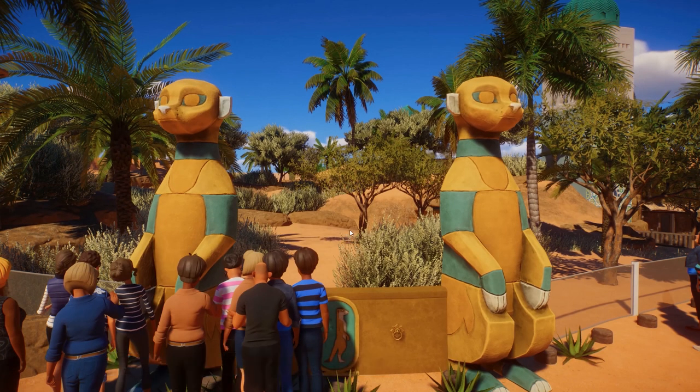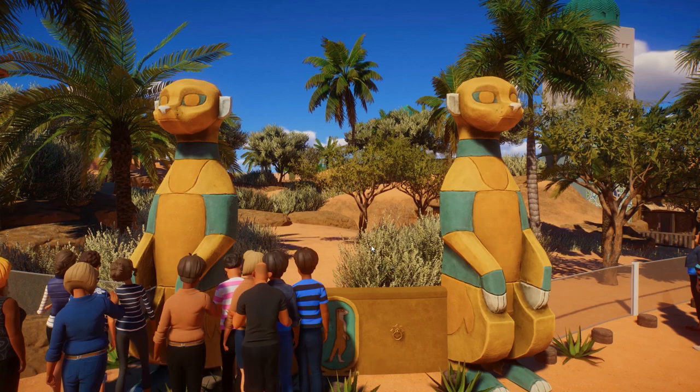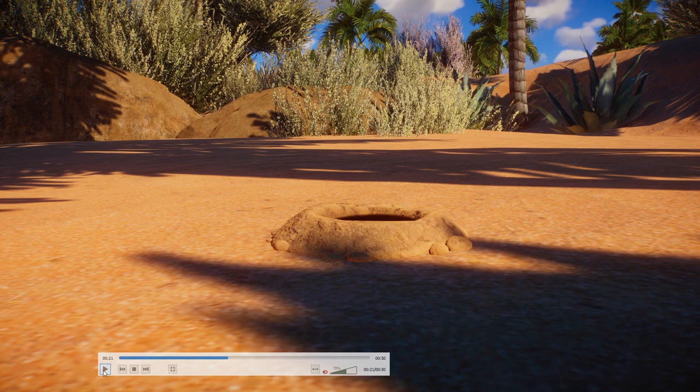This is where the new foliage comes into play. That tree in the middle here most likely is a new one — exactly the kind I would use in a habitat for these animals. This palm tree over here could be new, and the tree in the background most likely is new too. These bushes are already in game. We already have some foliage from Africa, so they don't need to add all of it.